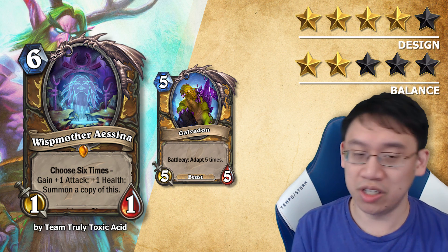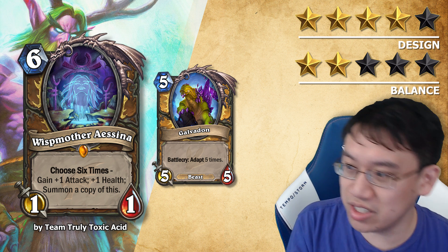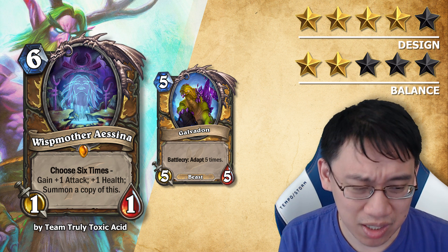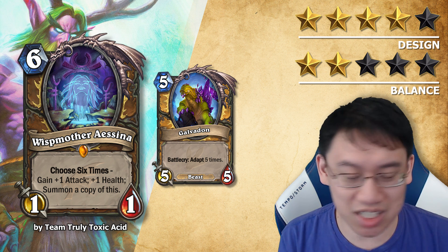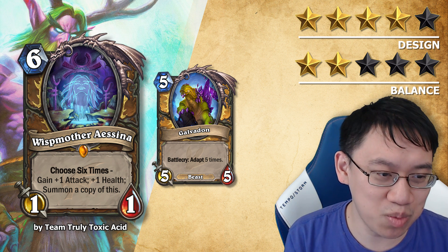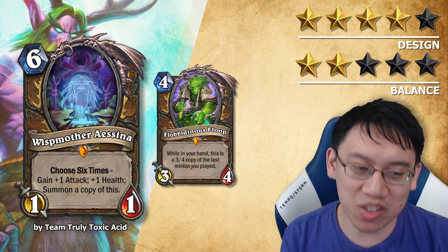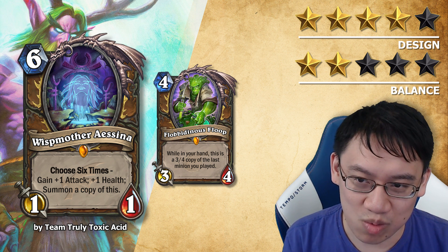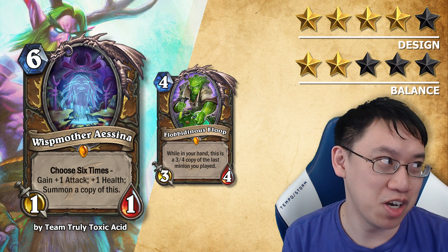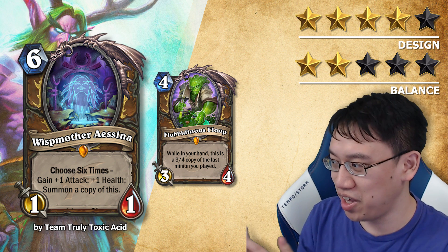I think this is a really cool design. You can get seven 1-1s, five 2-2s, three 3-3s, or a lot of things in between — really flexible, really showcasing Druid's flexibility, using Choose in a very creative way. In any other meta, I would have rated this 5-star design and 5-star balance. But there's one big problem: Flabidinous Floop. It would be really disgusting to follow up a turn 6 Icena with Floop — you could get a full board of 3-4s, or take one off and get a 6-4-4, or adjust the health if your opponent has Flamestrike.